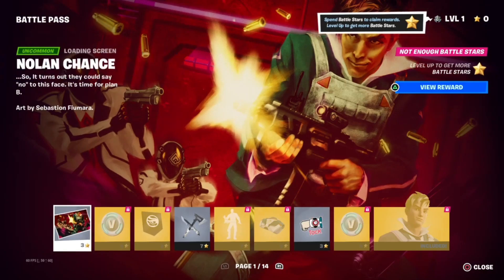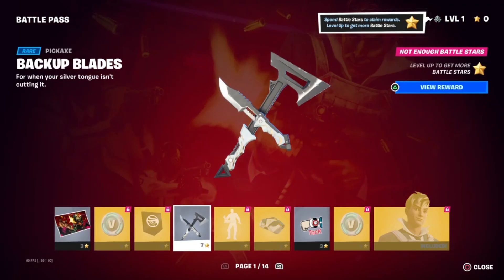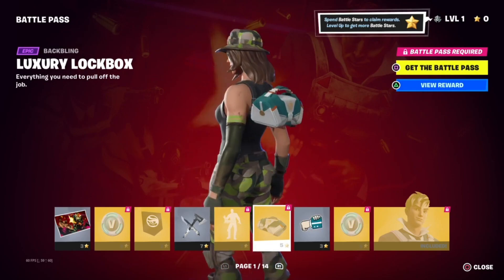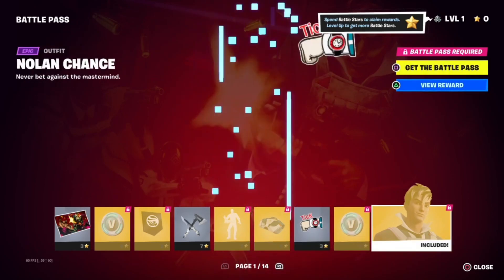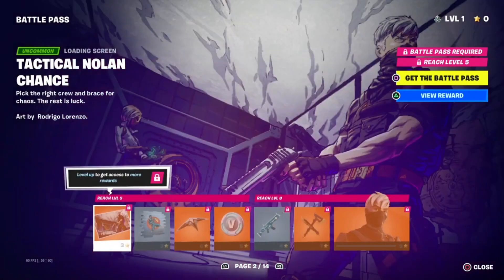So it looks like we got the Nolan Chance loading screen, some V-Bucks, we got the banner icon of Nolan Chance, we got backup blades for Nolan Chance, we got the dice roll emote, we got a back bling luxury lockbox, we got emoticon speedrun, we got more V-Bucks, and we have Nolan Chance himself. To be honest, this kind of does look like Clicks.